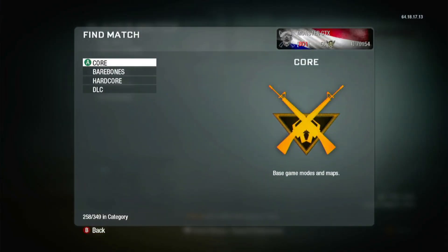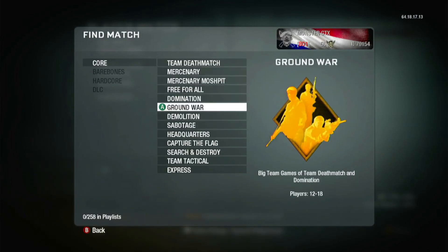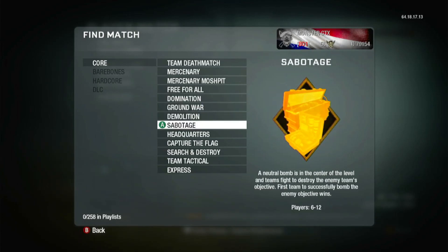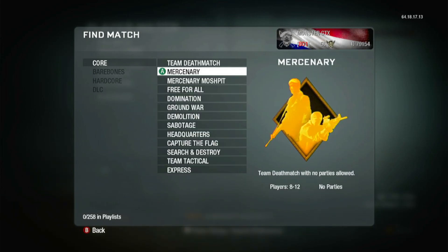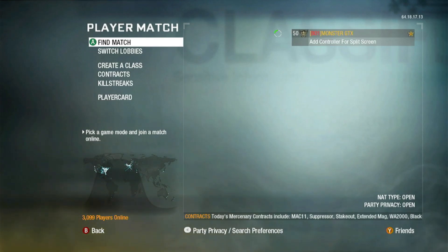What I can tell you is that when your NAT is open, it's at least easier to find lobbies. If I go to Find Match, Core, Team Deathmatch — which is the only game mode most people are playing right now, though some players also play Domination and Search and Destroy — it's actually easy. So I do recommend you to open your NAT. It's still okay if your NAT is moderate, but I recommend open more.